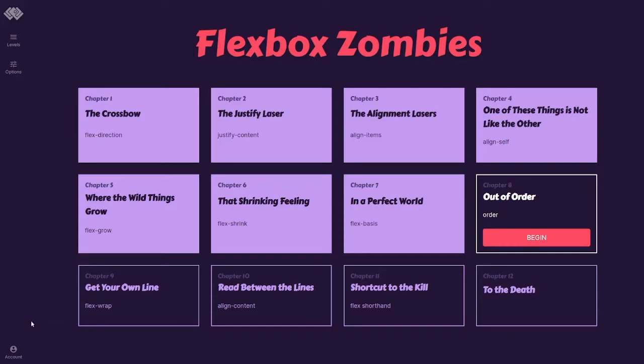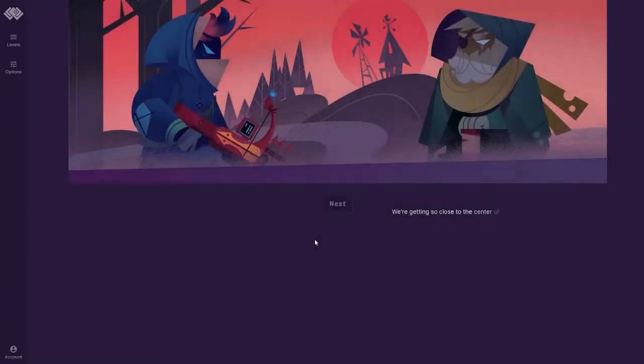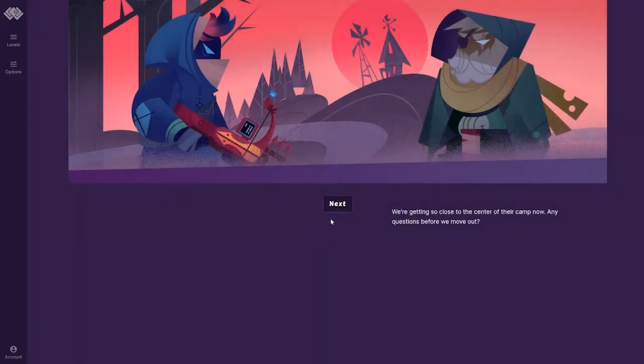What's going on guys, Burger back with more Flexbox Zombies and we are on Chapter 8, Out of Order. We're getting so close to the center of their camp now. Any questions before we move out? Nope, it's going to be a beautiful zombie killing day.